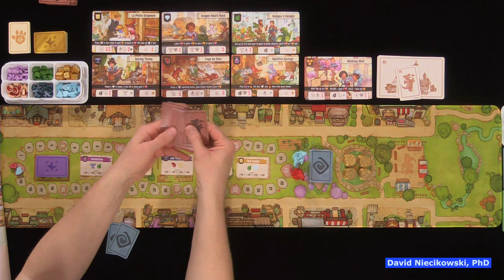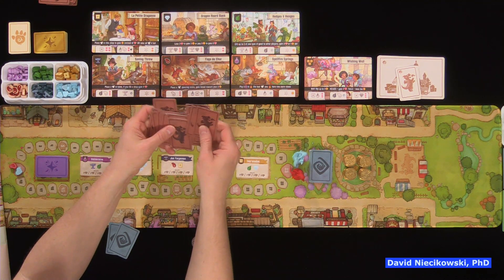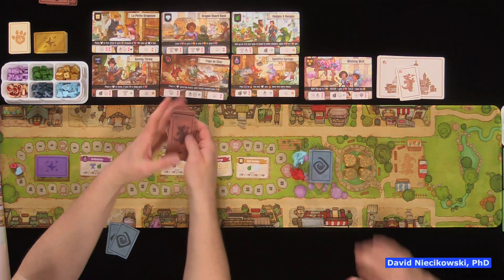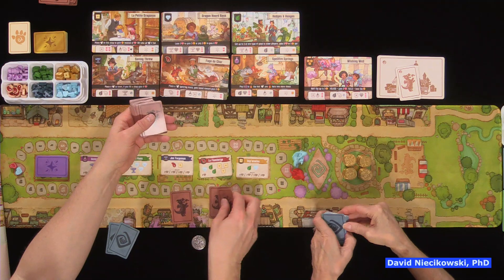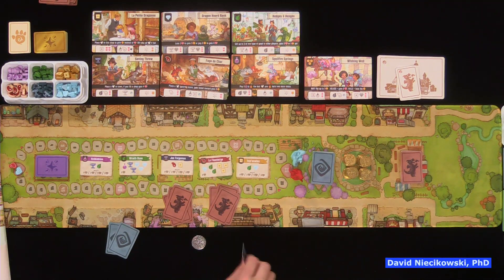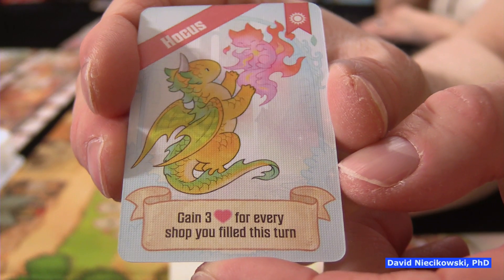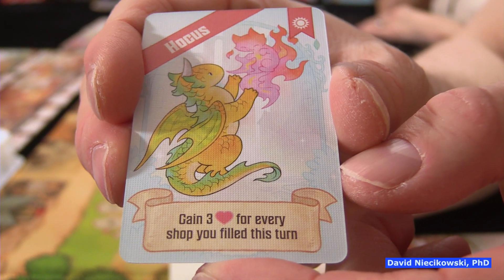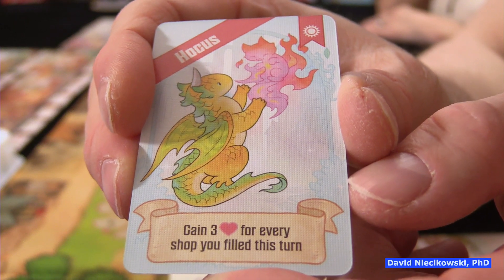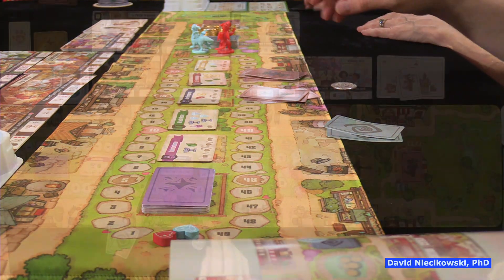You shuffle up the artisan dragons and each player gets four to start, in addition to their two fancy dragons — remembering to keep only one of those. The one you don't keep goes underneath the fancy dragon deck. Julie's keeping her fancy dragon; I'll look at mine in a moment. The one Julie discarded was a sun dragon: gain three reputation for every shop you filled this turn, so if you fill at least one shop you can turn it in for three reputation.